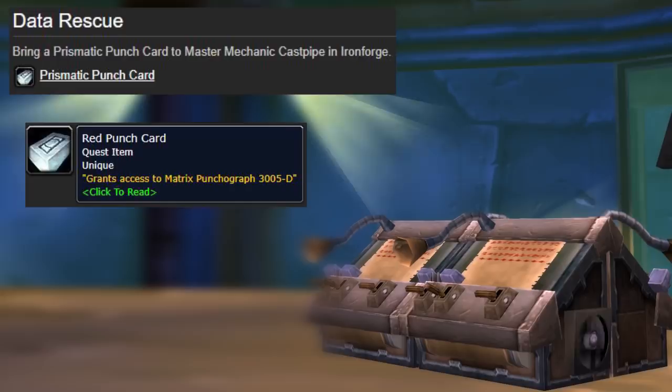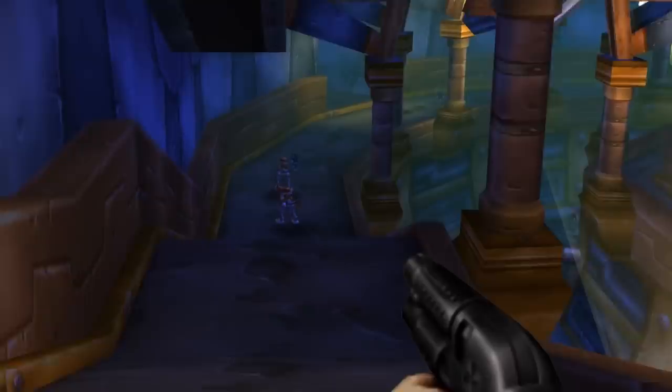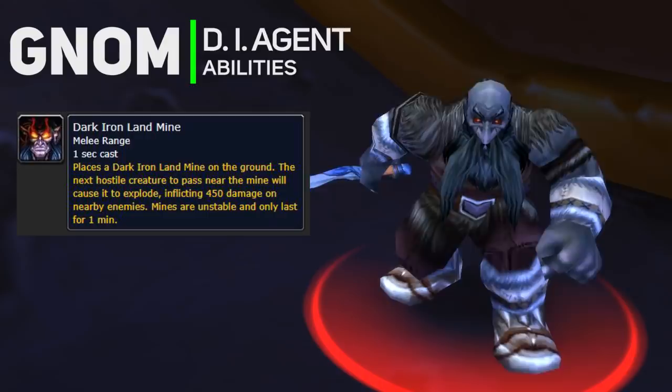All this punch card collecting is really reminding me of Duke Nukem — it's time to kick ass and chew bubble gum, and I'm all out of gum. Drop down onto one of the beams, then drop down to the walkway so you can sneak by all the mobs and go into the large doorway. This hallway has Dark Iron Agents who drop the Grime-Encrusted Ring. They also plant landmines on the ground, so probably don't stand in them.